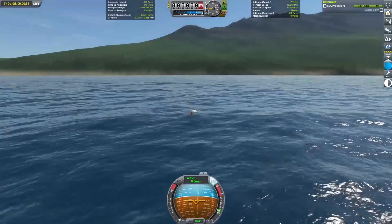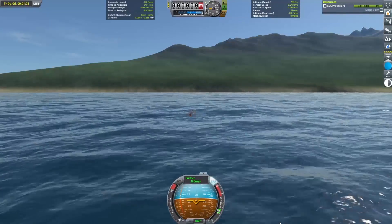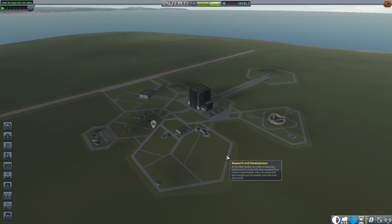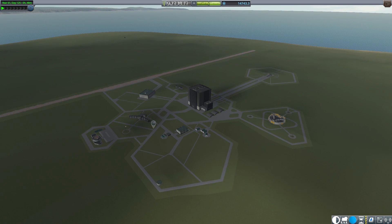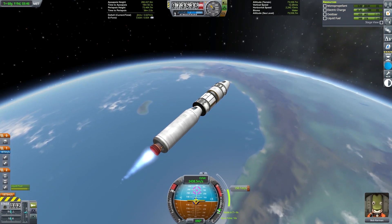With this giant trove of research returned, it was time to take stock of how many science points I actually had. It turned out to be a lot, so I went to the administration center and turned on a plan that converted 71% of my science points into funds. If you haven't figured it out by now, we are going to more than fill out the tech tree on this second launch — and there was still one more module left in orbit of Kerbin.